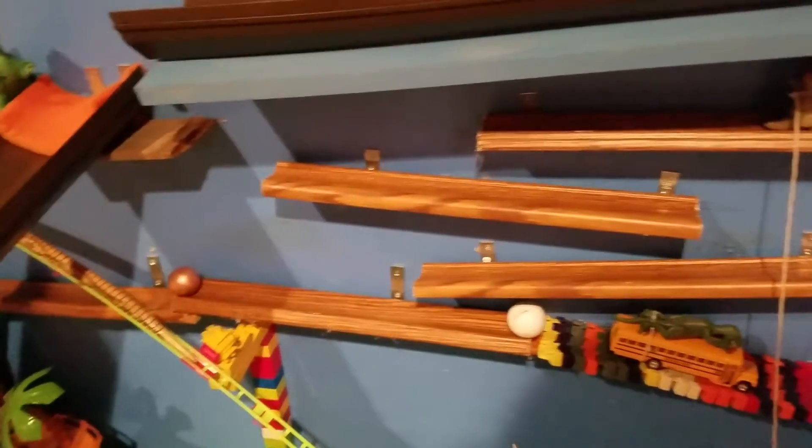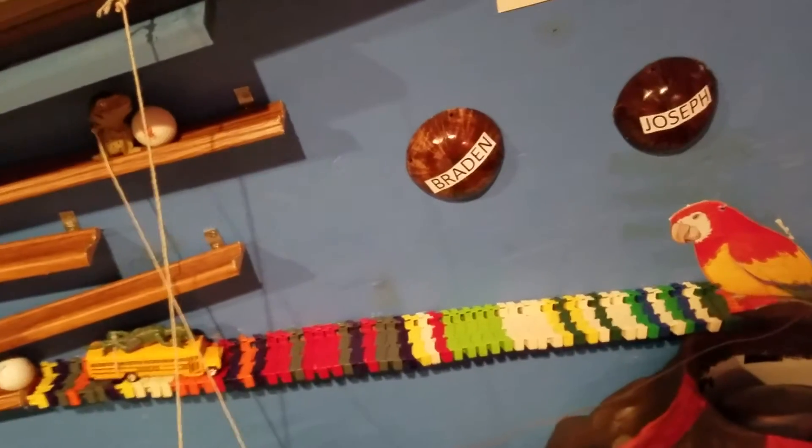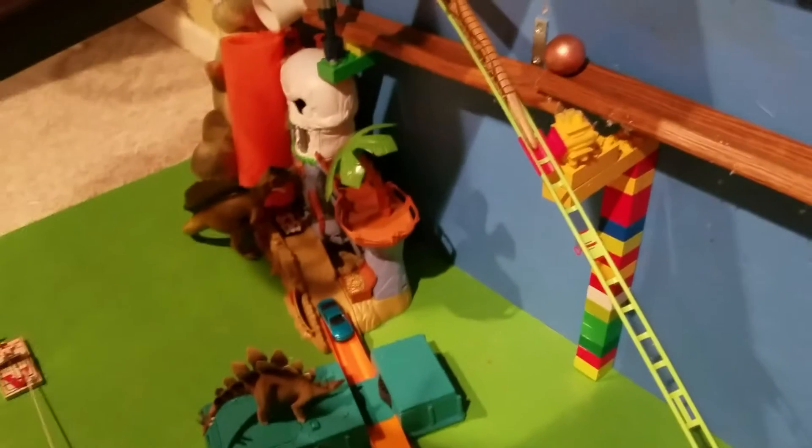When it hits the copper ball, it ricochets, and the force of that sends the two golf balls pushing the school bus down into the volcano. When the copper ball is hit, it goes down another tilted ledge until it hits a toy dynamite stick.